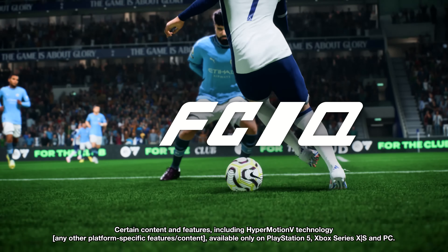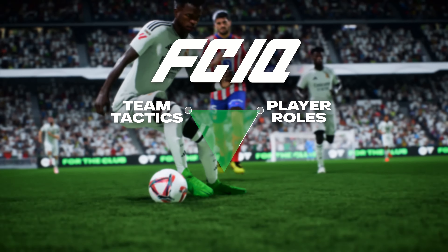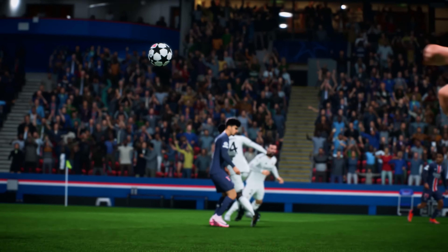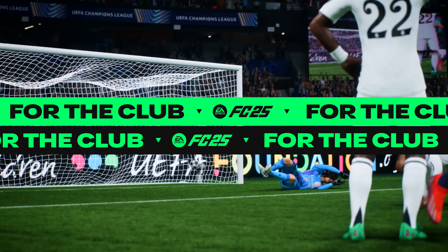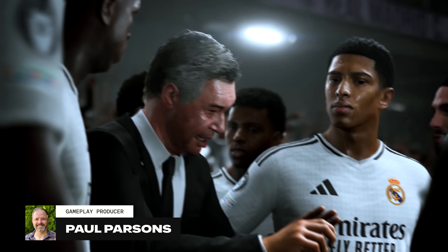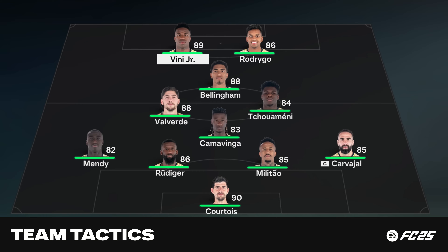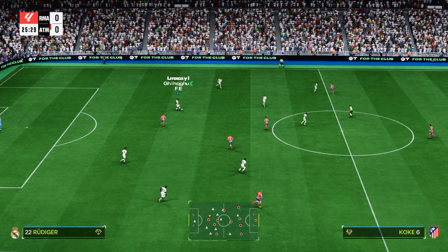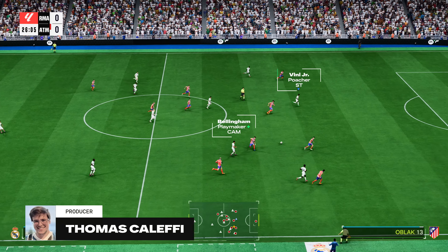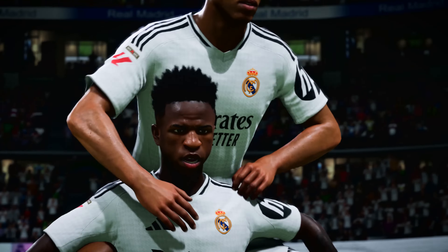Introducing FCIQ, a complete overhaul of the game's tactical system where team tactics, player roles, and in-game smart tactics give you more control over how your team moves and plays than ever before. Success in FC is no longer just about putting in the best player at a position — it's about putting in the right player for the system you want to run. With FCIQ, team tactics have been modernized at both ends of the pitch, and your teammates are smarter both on and off the ball.